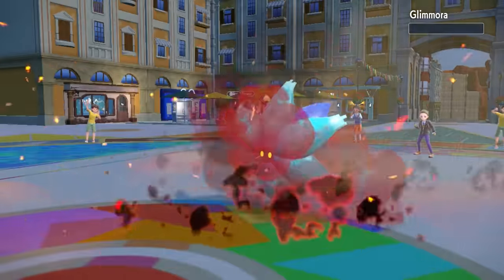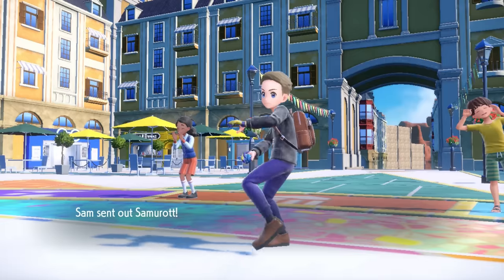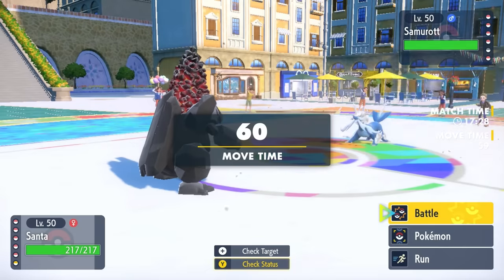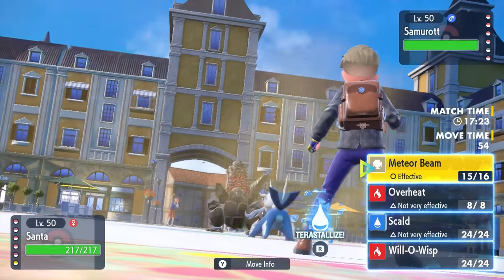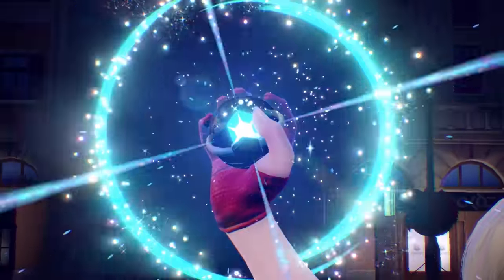With that chip we did get on the Glimmora, that's definitely going to take care of it. So that thing is out of the way, and Coalossal is putting himself on a silver platter, being like, hey, someone please come and throw some water on me. They do end up going exactly into what we're looking for — the Samurott comes in. This is going to allow me to go for that Tera Water, and it's kind of in my best interest to go for another Meteor Beam, because we can truly never have too much Special Attack out here.